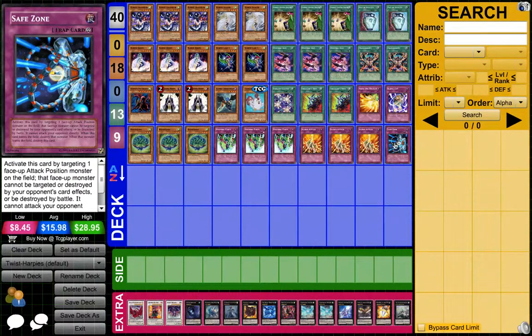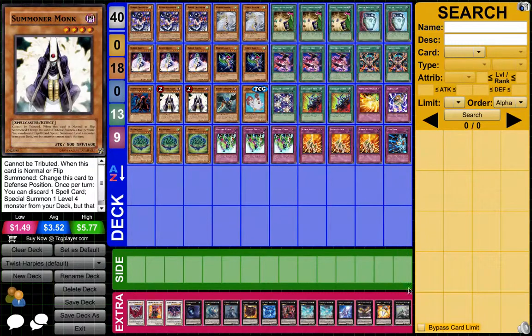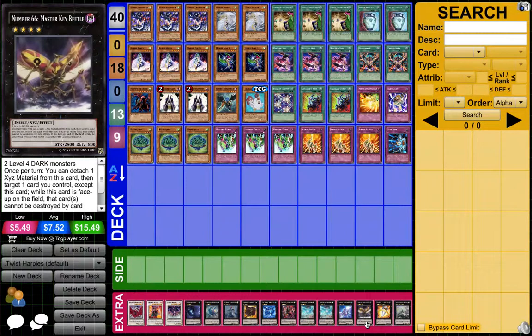The last tech choice is Safe Zone, because with Summoner Monk and Zephyros and another Summoner Monk, you could pull out Master Key Beetle a lot. And Master Key Beetle with Safe Zone is very, very hard to get rid of.